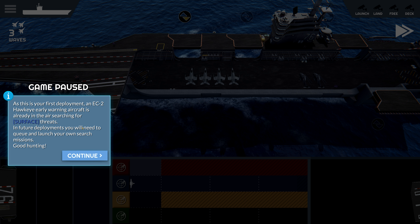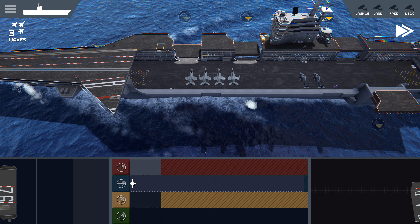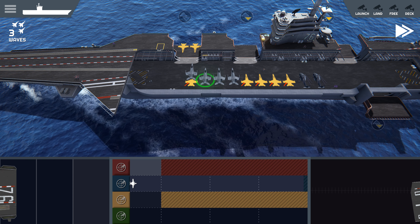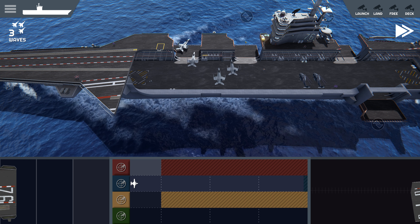Two conditions have to be met for a VAT launch: missions created in the outbound box, either search or intercept; and mission aircraft type and armaments color must match the aircraft to launch. Red arrows appear at the catapult or helipad if either of these conditions are not met.